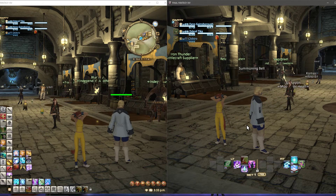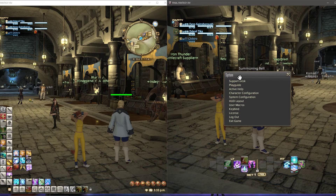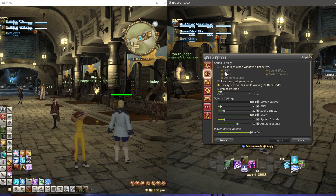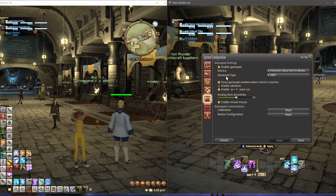So go into the second character's settings. I recommend making sure the UI window doesn't play any cutscenes. Enable that, go to controller settings, and make sure the controller is enabled.